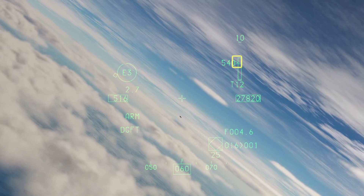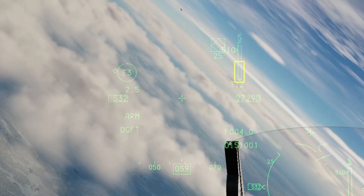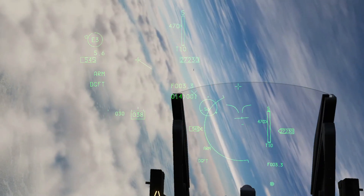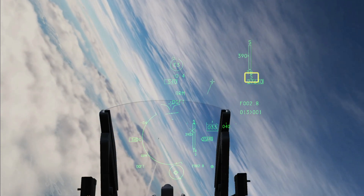The HMD and HUD show the range to target, closure rate, weapon maximum range, and no-escape range. Missile flight time is shown below. Pull some lead and press and hold weapon release. Fox 2.